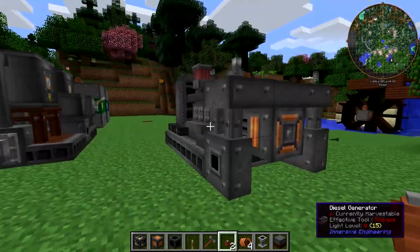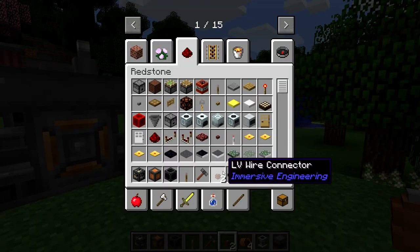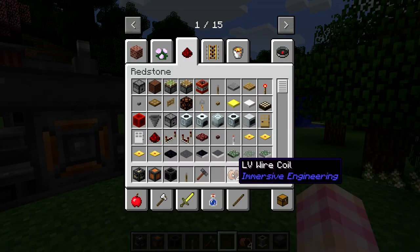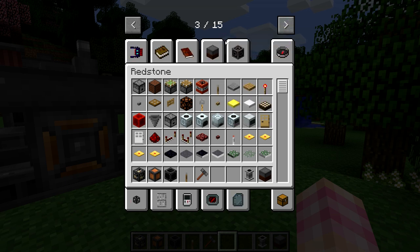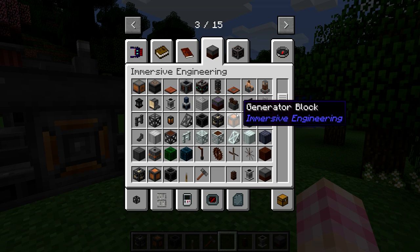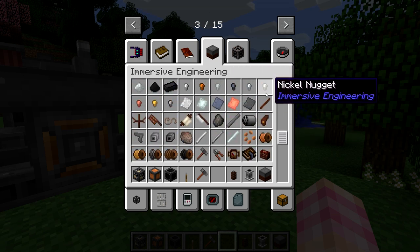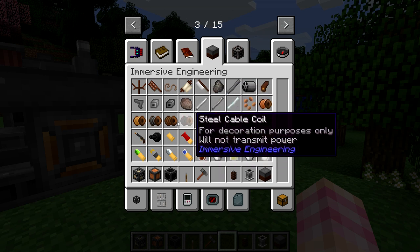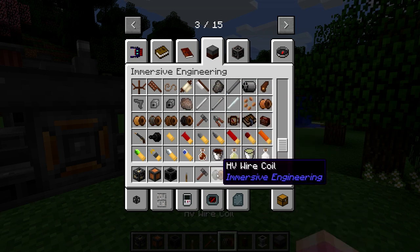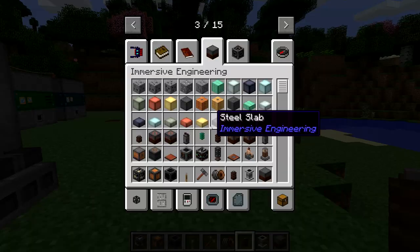Pretty cool. Now this does produce high voltage, so instead of LV wire connectors and LV wire, we really should be using the higher voltage connectors — an HV wire connector, which I'll show you how to craft in the next episode. We'll take a look at all that stuff, the HV wire coils, and an HV capacitor.